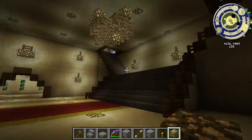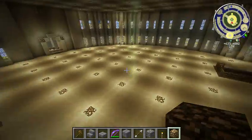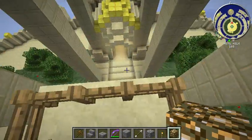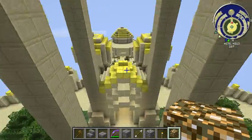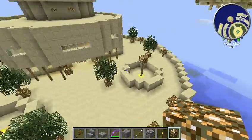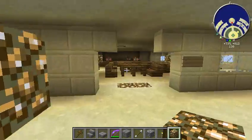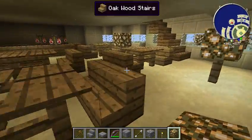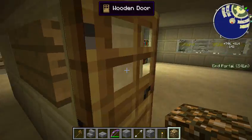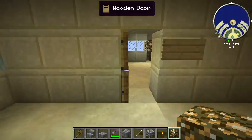We'll go upstairs to the throne room area. We've got a nice little area right there and then a balcony. Right down here there's a nice outdoor restaurant area. I thought about putting fountains in here but it's too small. You come in here and you've got your nice little bar slash inn, with rooms upstairs that have two bookshelves and no beds.